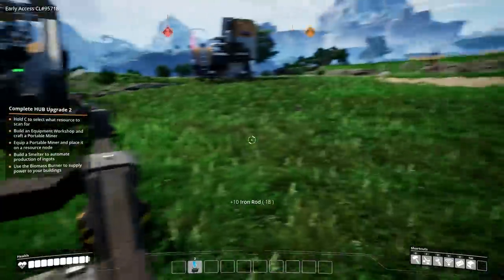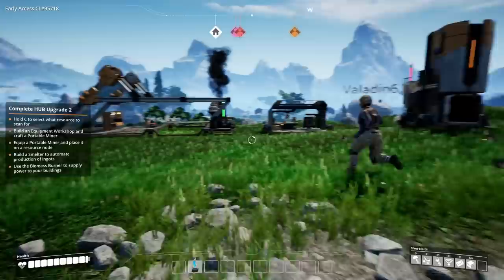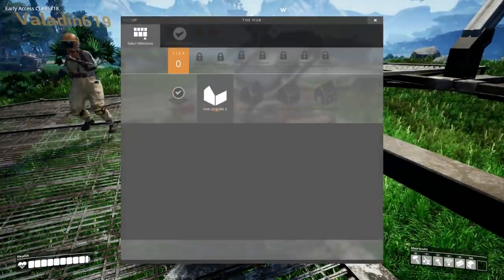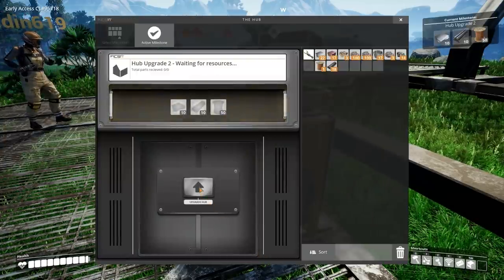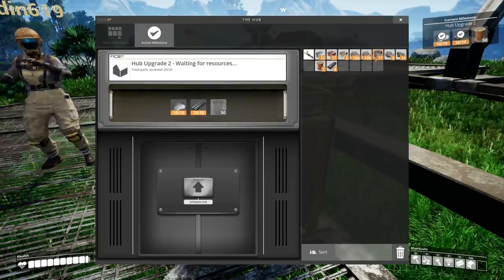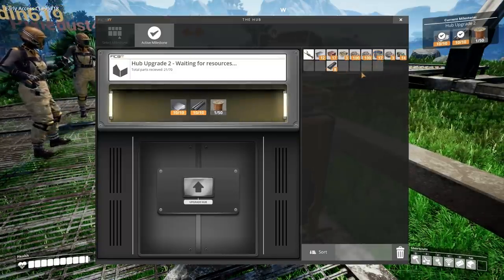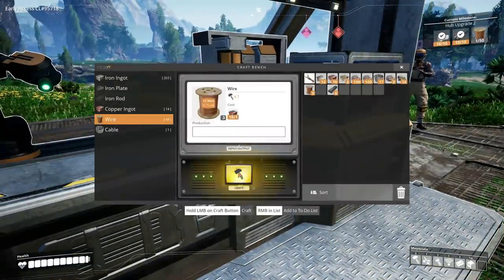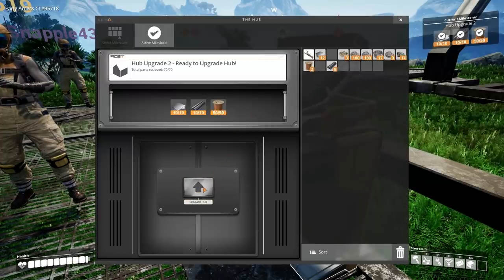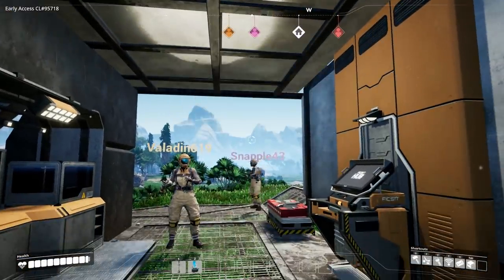I've made all 10 iron rods as well. I just got a hundred iron ore from my portable miner - it can only hold a hundred ore, until we start working on it. So I've got the stuff we need. Come over here, put it into our little hub thing and do the second hub upgrade. Select milestone. We can shift click. You just need the wire in there now. I swear I had 50 - I didn't make it. There we go. Upgrade hub! Ooh, we have walls, we have a roof. New buildings, new parts. Congratulations.